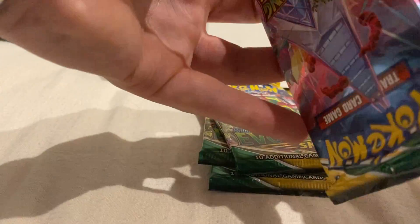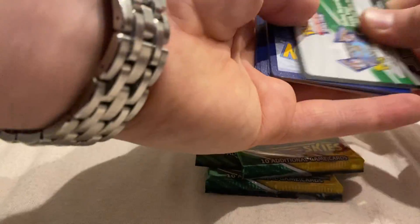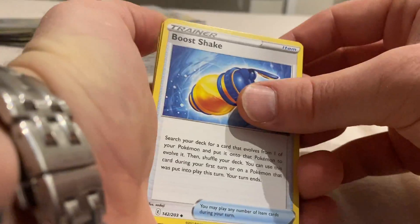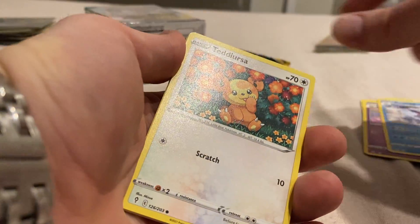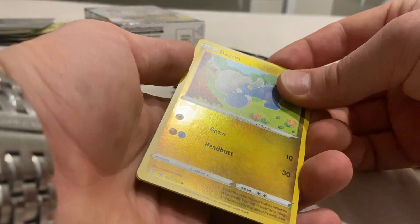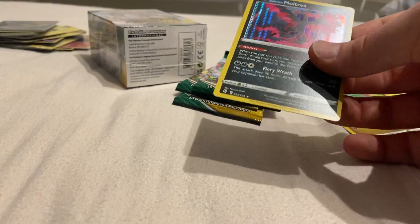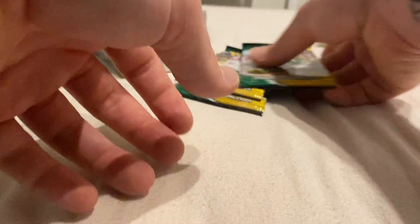Let's get into it. Hopefully we get something good - I would love an alt art or a hyper rare. We've got Lightning Energy, a Boost Shake, a Ribombee, Avalugg, Teddy Ursa, Phoebus, Applin, Lillipup, Emolga, a Reverse Holo Bagon, and another Moltres holographic. That's alright, I'll take that. Love me a Moltres.